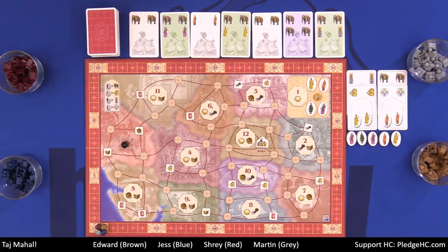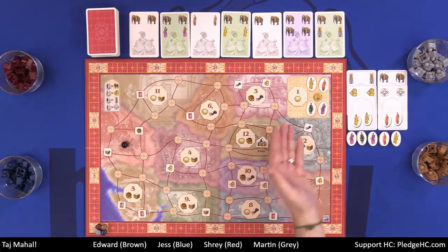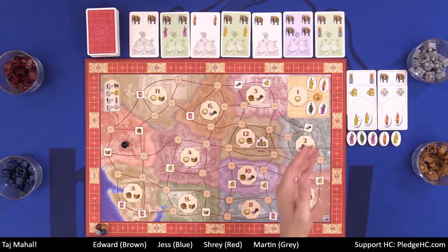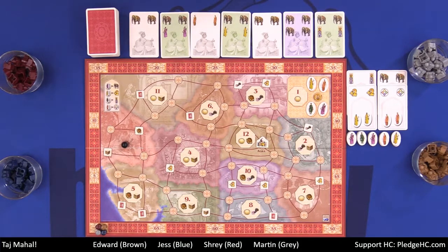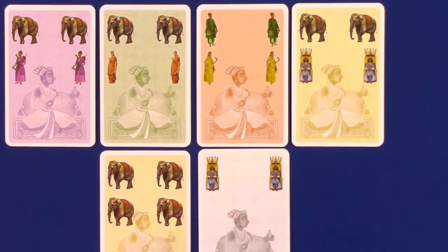So that's pretty much everything you're looking at. How do you play Taj Mahal? The game plays over 12 rounds. There are 12 provinces — one province will be put up for competition each round — so we will go through 12 rounds. Each round follows the exact same series of steps. The game flow basically starts with the start player, who is going to be able to put in a bid with their cards.